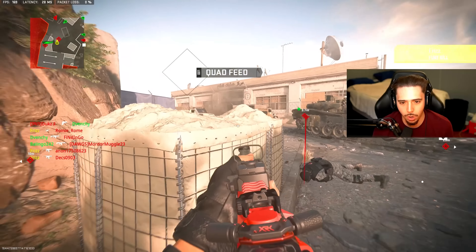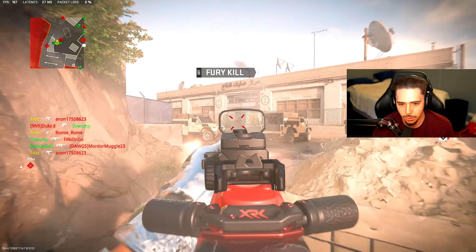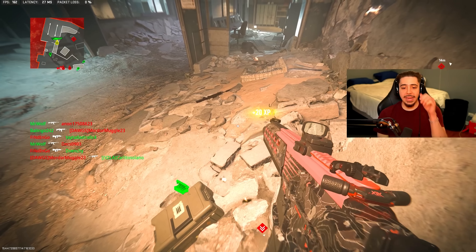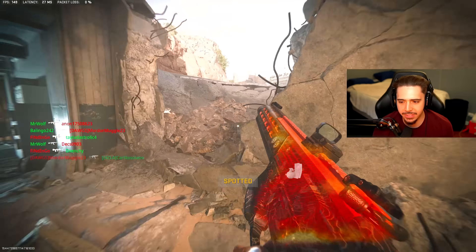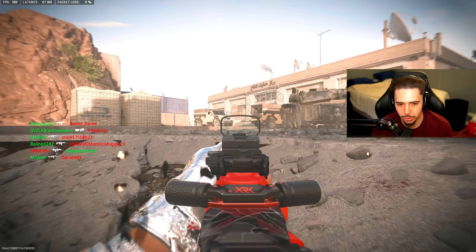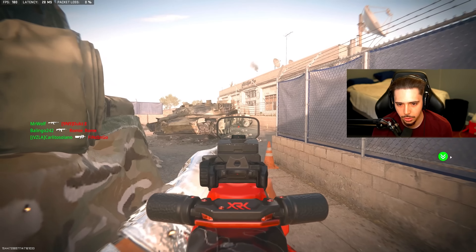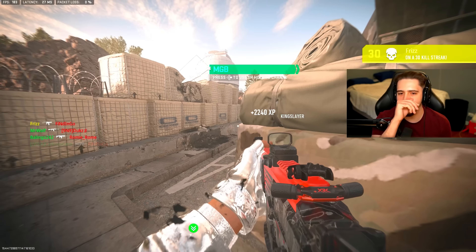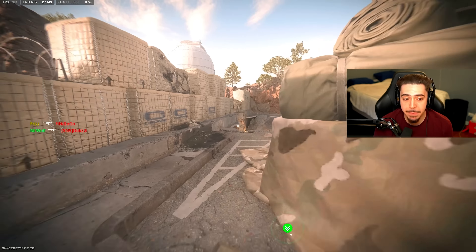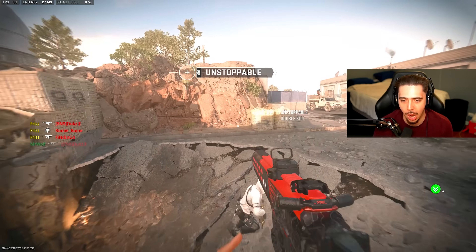Am I close to my nuke or what? Oh my god we are going nuts. Yeah I think this has the blackout rounds on it automatically. I don't know how close we are to the nuke. There it is — that's my MGB. I booted up hardcore accidentally and ended up just going absolutely rogue.